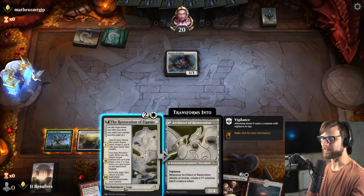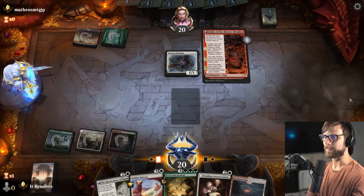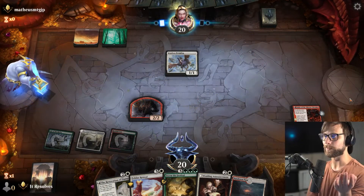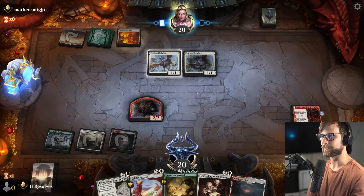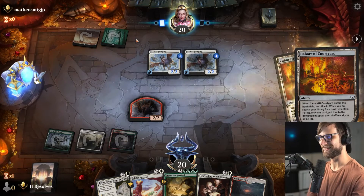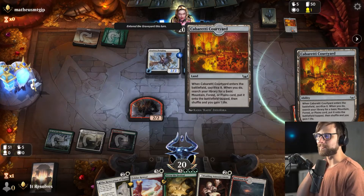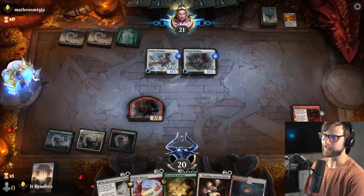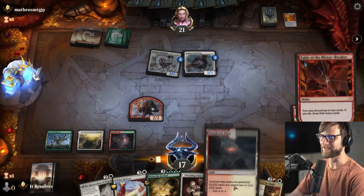Let's throw down the Fable. Ramping is kind of important when we've got Storm the Festival in hand, so I'd rather get this down and hope to push a little further into the deck. This is the combo with these lands — I'm assuming they have Splendid Reclamation in the deck, which is going to be really good as well. Basically we just have to hope we don't die.